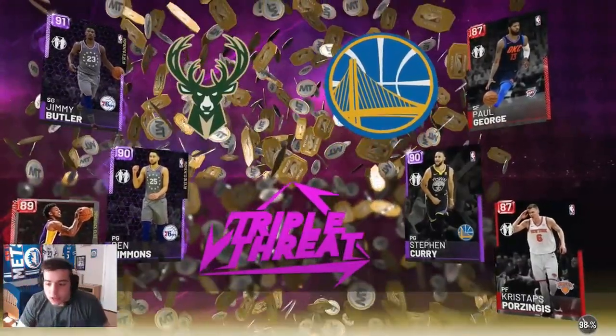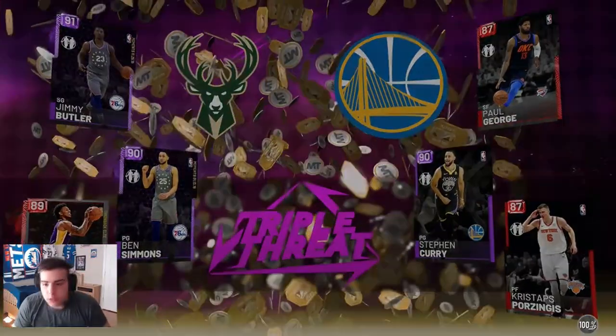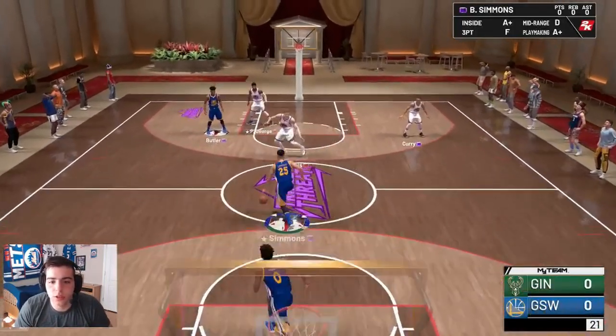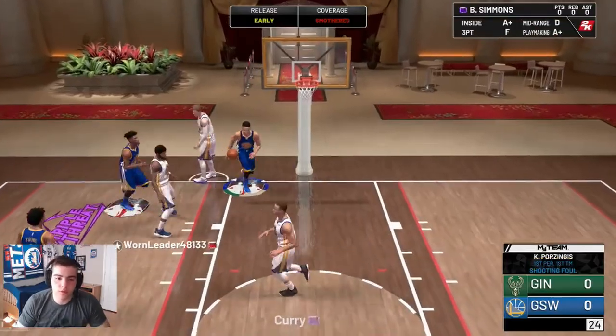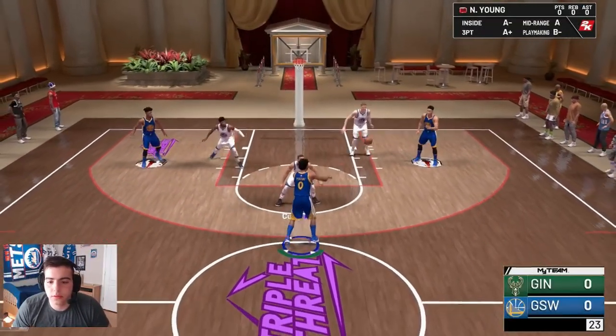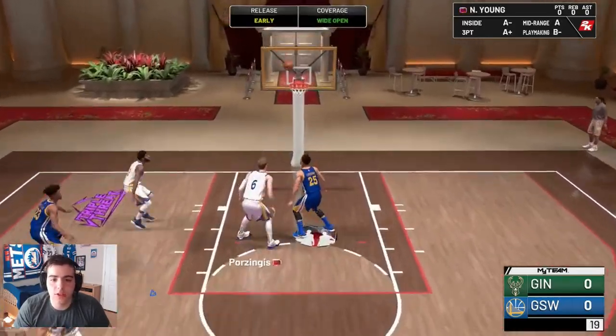I'm gonna mop this kid. You're gonna see how nasty this budget team is. I get the ball first too. Watch this. Going right past Critty and I'm getting fouled! This kid's lacking on defense — splash, Nick Young!